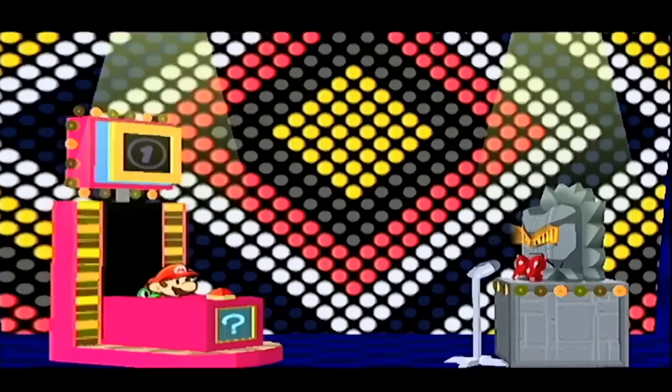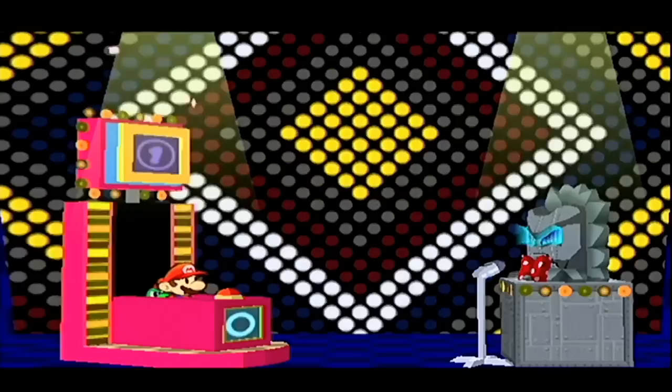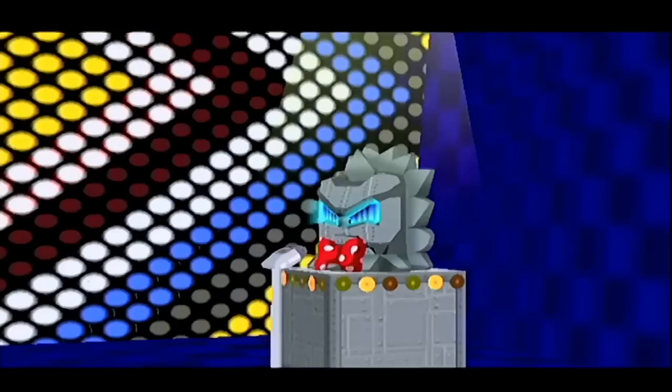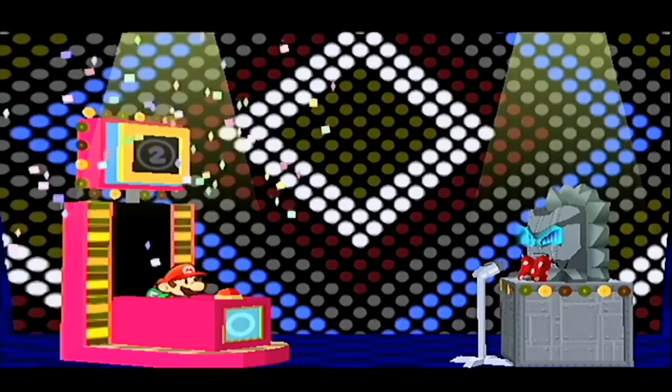We've got another quiz — this hasn't happened since the very beginning in the Schwank Fortress. The 66th Annual Crump Quiz. Five right, three wrong and you're screwed. We got the elevator key here, I'm absolutely sure. Question two: what's the name of the girl in Petalburg who's waiting patiently for Koops's return? That'll be Koopy Koo.